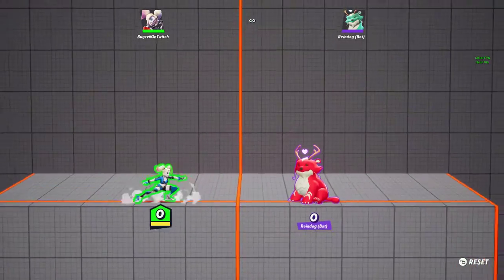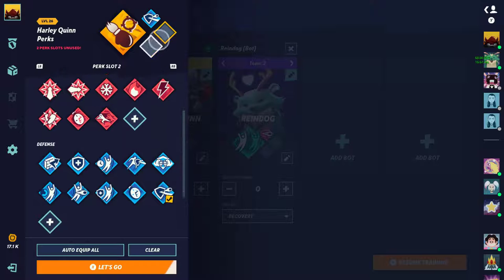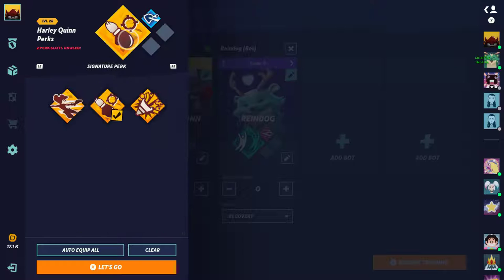Let's get straight into the video guys. The first thing you need to know about perks in MultiVersus is that you get 4 perks. How this works is you get 3 small perks, whether it be an offensive, defensive, or utility perk. And then you have your signature perks, which change how your character's moves work.